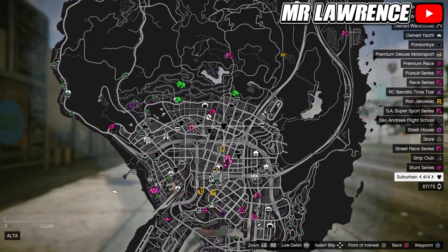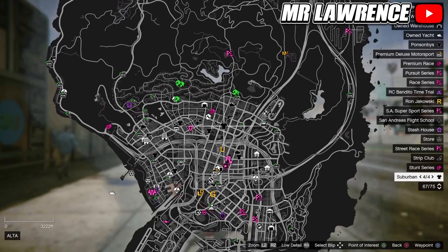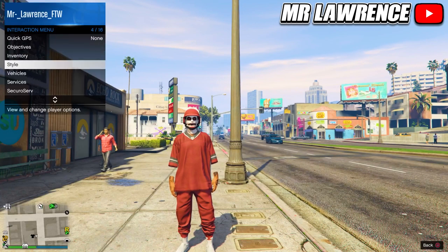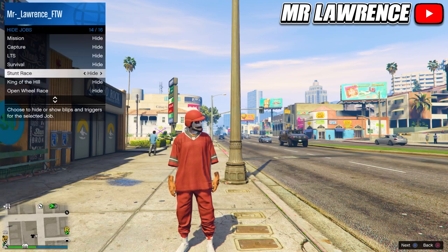First we will need to get the T10 joggers. Come over to this exact clothing store on the map. Then open your interaction menu, go to map blip options, jobs, and make sure stunt races are showing.